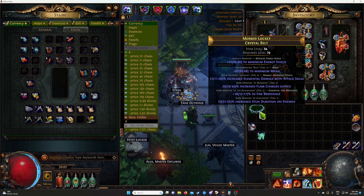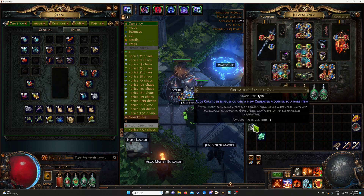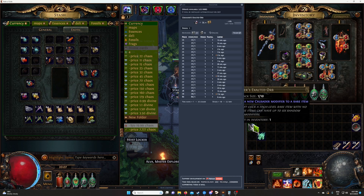I bought this crystal belt for three chaos — so around three to five chaos for the base crystal belt at item level 84 — and the Crusader Exalted Orb is around 70 to 75 chaos. Right now it's 75 chaos.